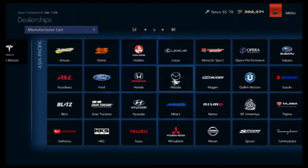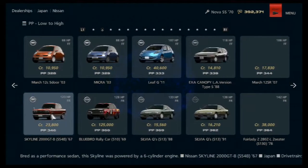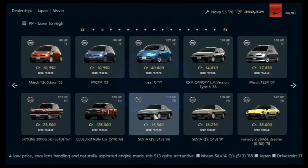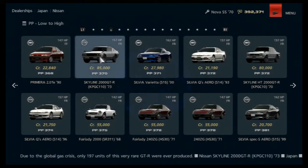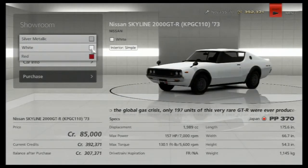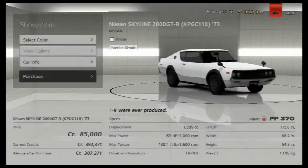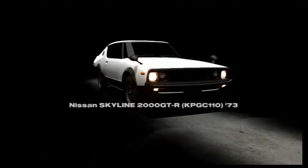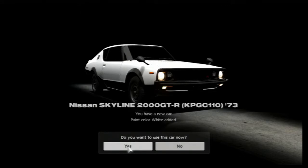I have close to 400,000 credits and I'm tempted to get a Nissan Sylvia, or I might get a Skyline. Yeah, I'm going to get this Skyline — my brother actually has this car in real life and we drive around in it all the time, it's pretty awesome. So let's go ahead and purchase the Nissan Skyline 2000 GT-R.